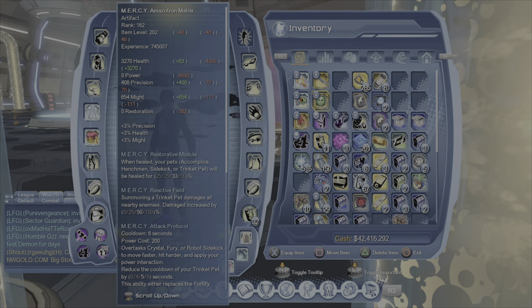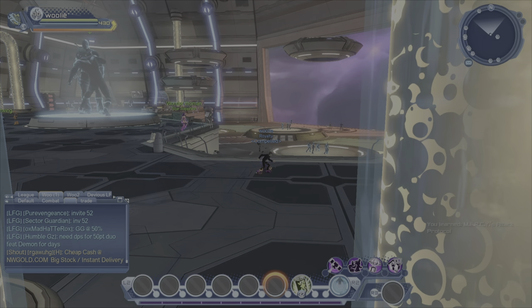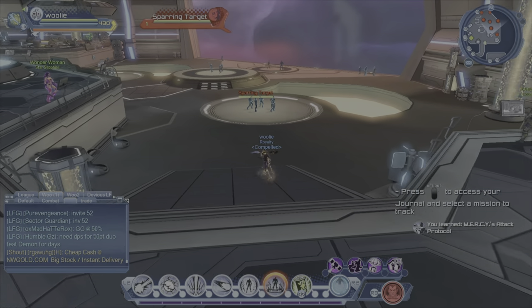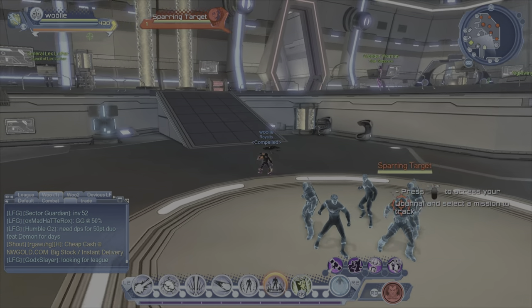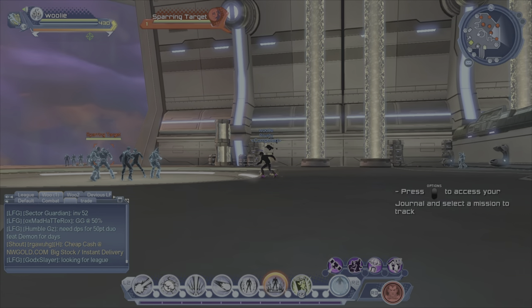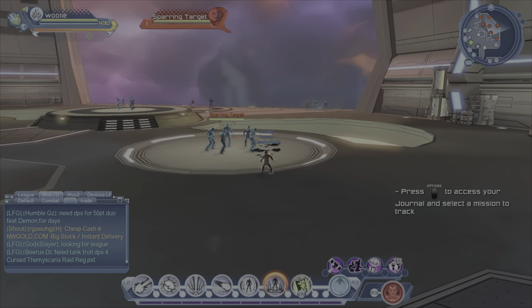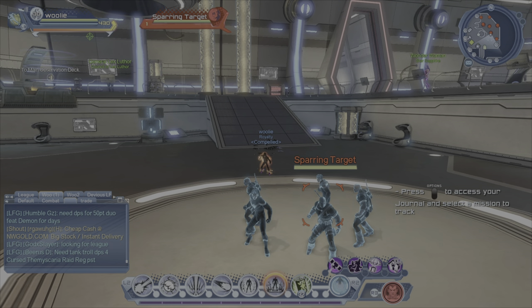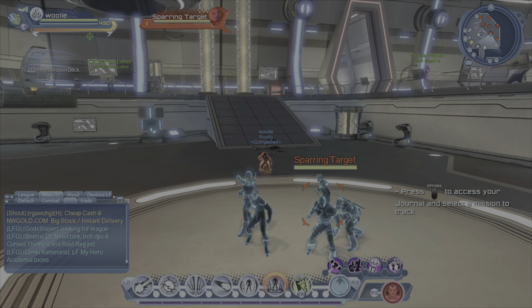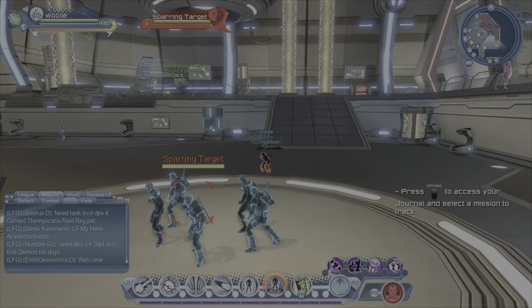160 is where you want it to be. That's where you get the Restorative Module and the Reactive Field. Now, there's two ways to run this — really one, but two ways. All the sweats that run it are going to pop that thing right at the beginning, before the instance even begins. While the dialogue is still running, we're already popping it. Because you're still going to get that field, and that's really all you need — you want that Reactive Field to pop.